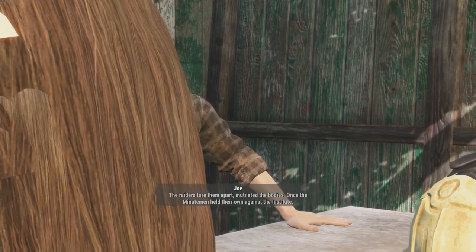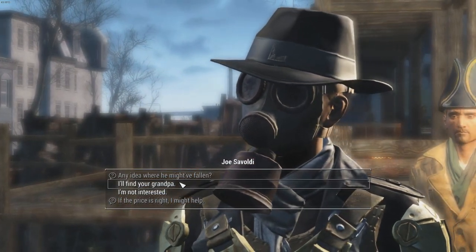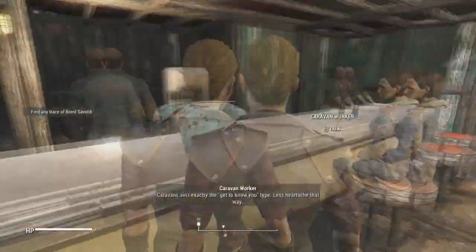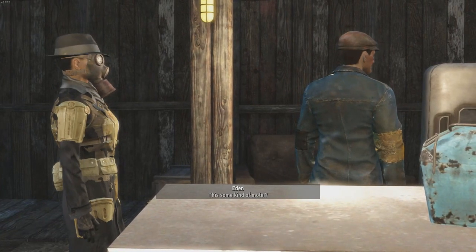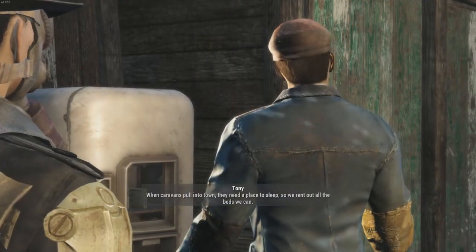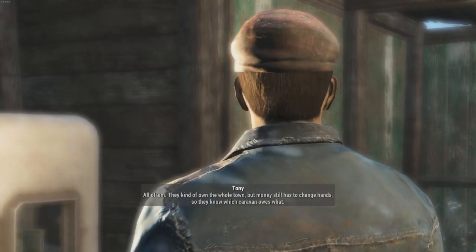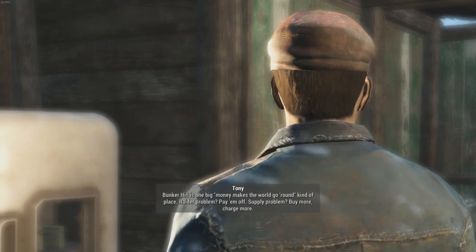Once, the Minutemen held their own against the Institute, but in the end even raiders were too much for him. I think Malden is that fucking place with the death maze. I'll find your grandpa. Just be careful — I don't want any more deaths on my conscience. Caravans ain't exactly the get-to-know-ya type — less heartache that way. Need a place to stay? This some kind of motel? I prefer the term flop house, but don't tell my pa that. When caravans pull into town they need a place to sleep, so we rent out all the beds we can. Bunker Hill is one big 'money makes the world go round' kind of place.